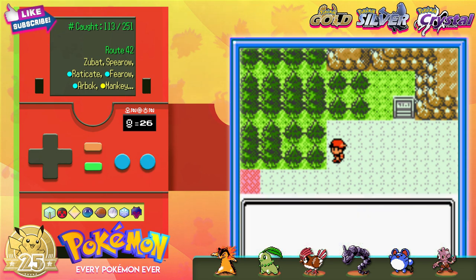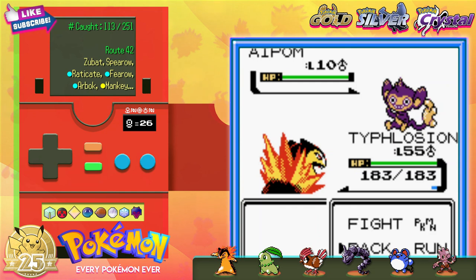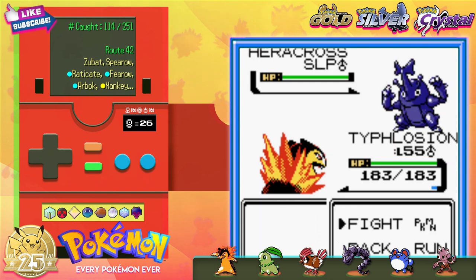Since this is my tree, you probably won't have luck at this exact spot unless your ID is the same as mine. I managed to shake out an Aipom, and finally the honey-guzzling Heracross. Alright, that's all we can do for now — time to move on.